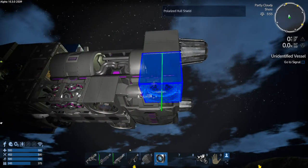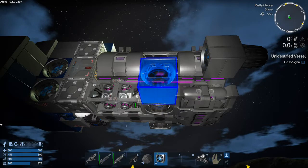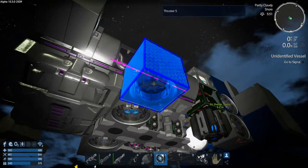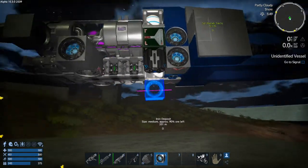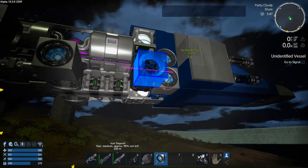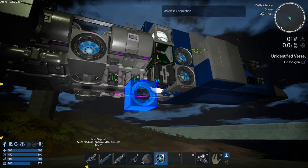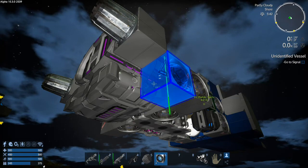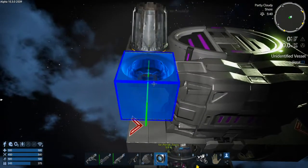I'll probably start it up and give it a little test run first. Let's rotate this thruster and go to the other side. Now remember, this is not going to be anything where you say 'wow, how beautiful' — it's just functional. Let's rotate and place this thruster. I'm pretty sure we're going to have enough thrust with what we've got here.